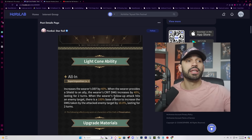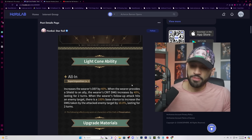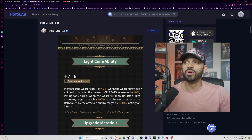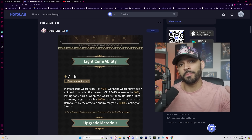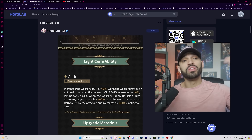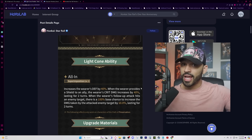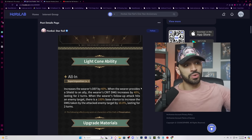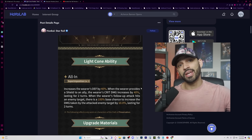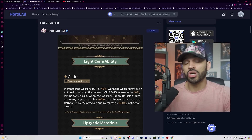I'd save my gems — there are plenty of 4-star options Aventurine can make use of that provide good value. I'm not here to convince you to spend money on a light cone with this many caveats. To wrap up: I'll be dropping another video with my unbiased thoughts on Aventurine's value. I think he brings a lot in certain areas but is a pump fake in others. Thanks for watching and I'll catch you on the flip side.